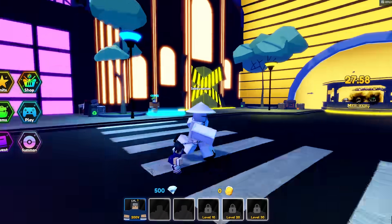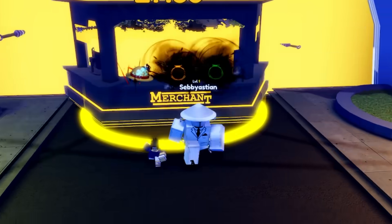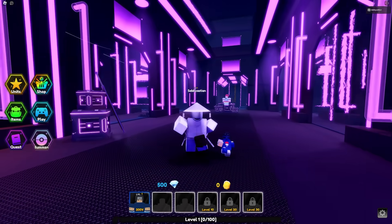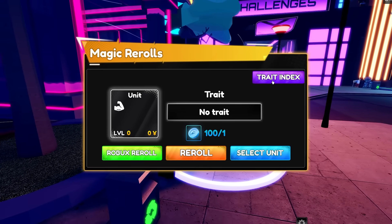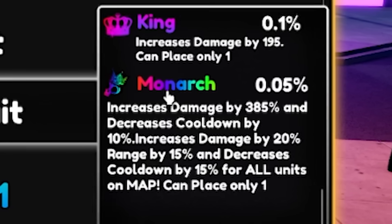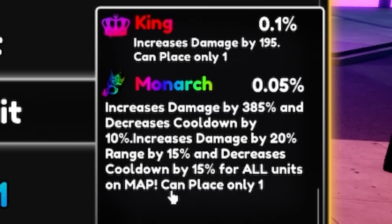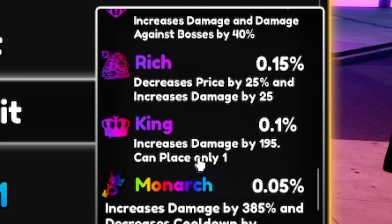We have Summon, Story, Leaderboards, Challenges, and Merchant. The game is still in testing so there are going to be a couple of bugs like that. The challenges area looks cool - I really like the purple in here, I like the vibes of this room. We have traits over here - another one with Monarch. This one increases damage by 20, range by 15, and decreases cooldown by 15 for all units on the map. That's pretty cool - it's the best trait you can get at 0.05 chance.